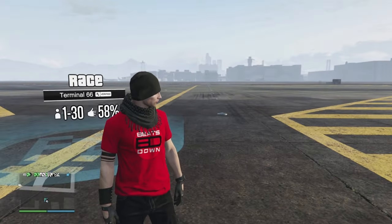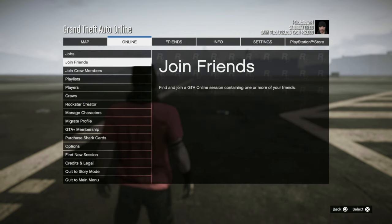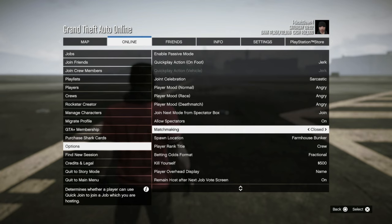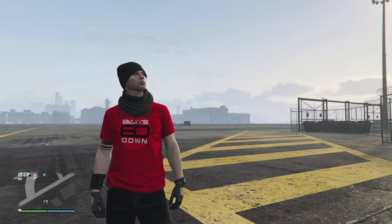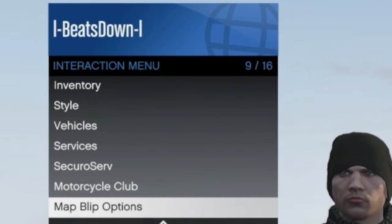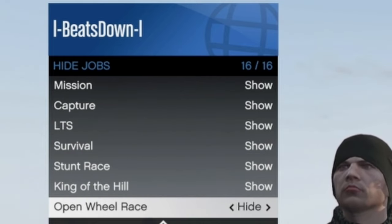The first thing you want to do is make sure that your matchmaking is set to closed. You will find this option in Online, Options, and Matchmaking. This will not work if you have it open. You then want to have all of your jobs visible on the map. To do this, go into your Interactions menu, Map Blip Options, and Jobs. Then choose to show all of the available jobs, with the exception of the open wheel races, as these tend to send you somewhere completely different.